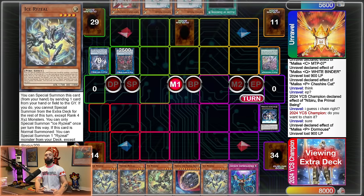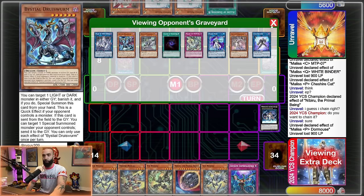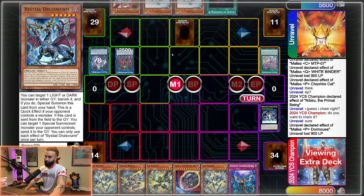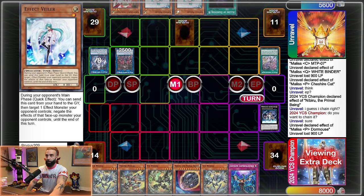One cool play to always do when you play Malice: if you have a spell card in hand, set it immediately. Start your turn by setting Allure of Darkness if you're not going to use it right away, because the opponent will immediately think it's one of the Malice trap cards and it'll make them play around the board so significantly differently.